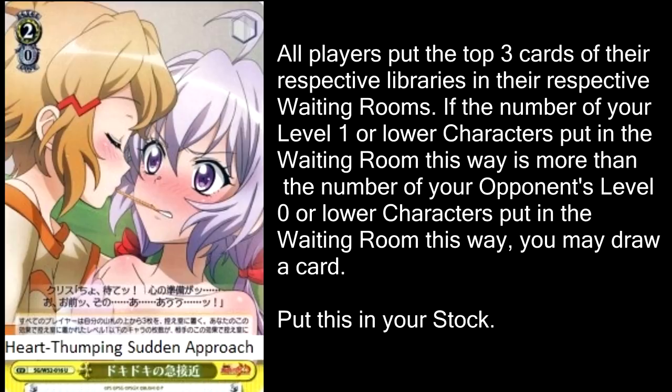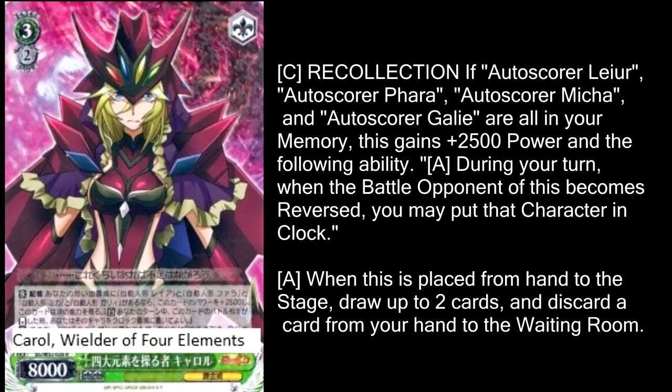Here in Green, we're going to start off with Carol, Wielder of the Four Elements. This Carol follows the exact same game plan as the Carol from the previous set — you need to get all 4 of the auto-scores into the memory by the time you hit level 3. It's much easier to do in this set, but honestly the payoff you get this time is a lot better. This is a 10,500 that clock kicks every single turn if you can pull it off. No stock, no Climaxes, no nothing — it just gets free clock kick. When it comes into play, you can draw 2 cards and discard a card from your hand. I still don't think this makes alchemy top-tier material, but I think it's really fun if you like this kind of gameplay.